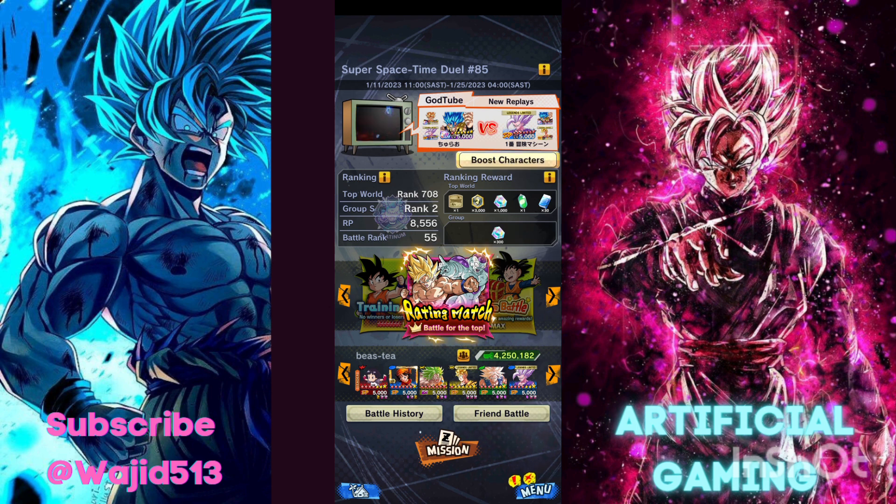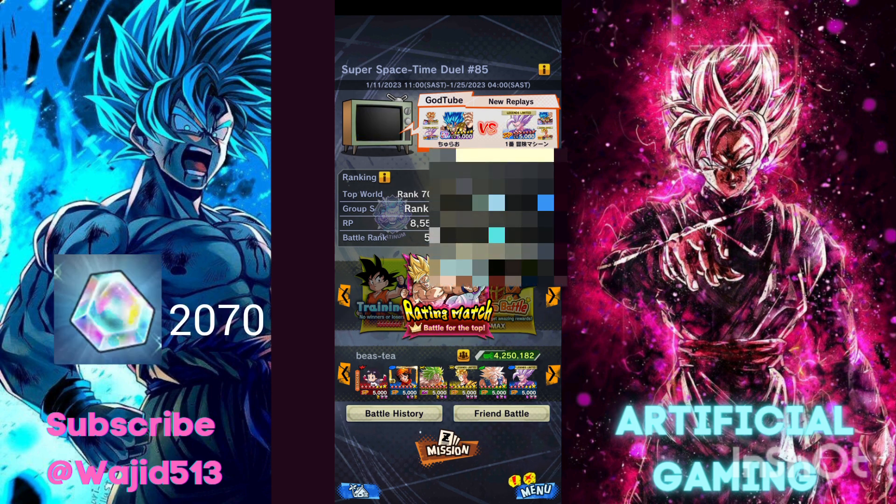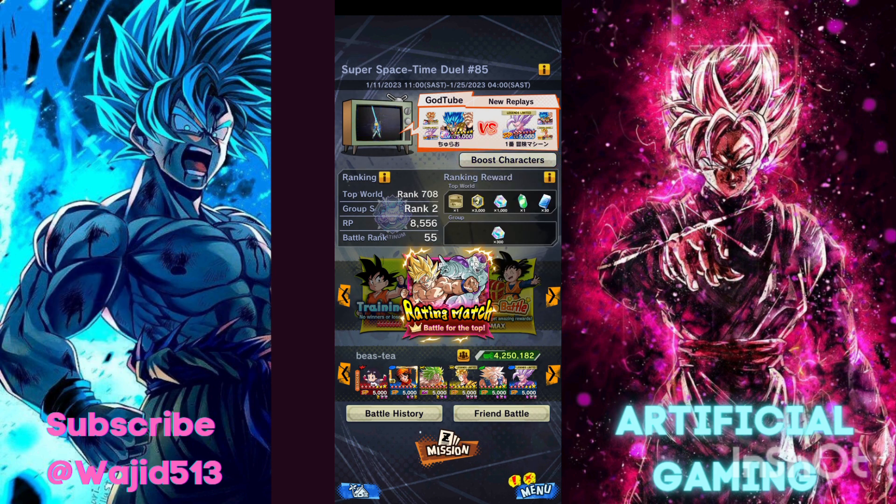Another form of Chrono Crystals is from co-op, where you can get 300 Chrono Crystals from the shop. The total medals you need is 4,500 co-op medals to get those 300 gems.